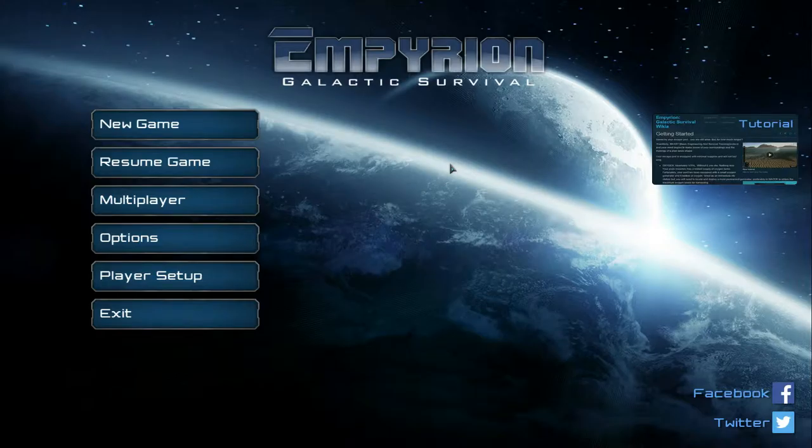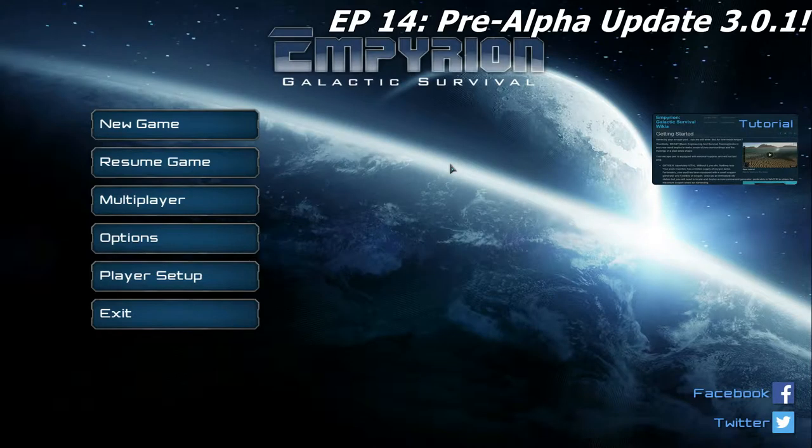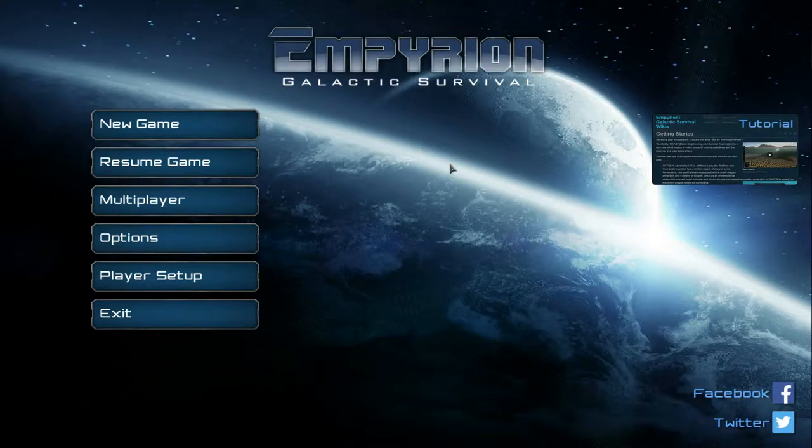Welcome back to another wonderful day of Empyrion Galactic Survival. As you can tell by the title of the video, it's update 3.0.1. I waited until the first patch because I knew there'd be some bugs they'd have to fix with the release of the next update. They added something very important to me which is procedural planets, so we're gonna check this out and see what else is new.